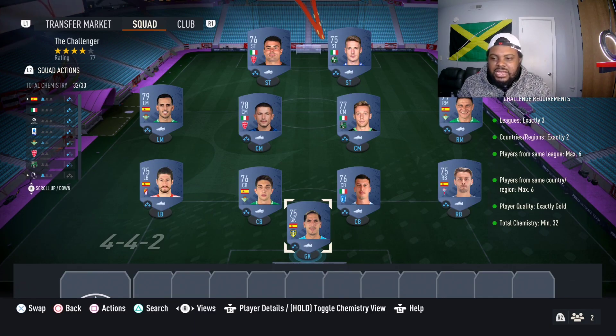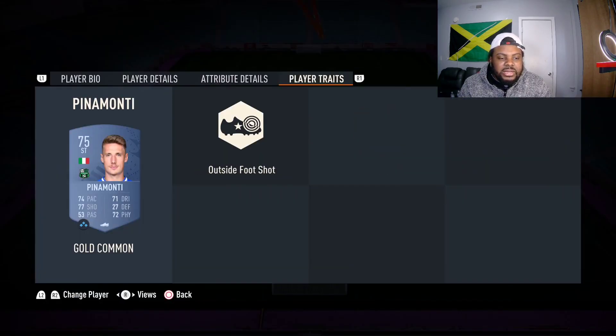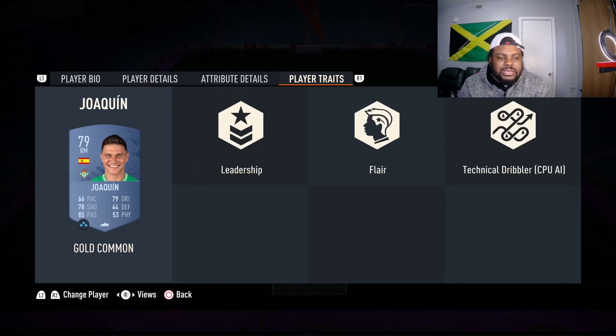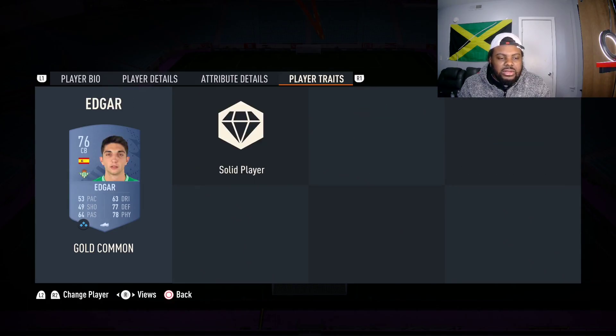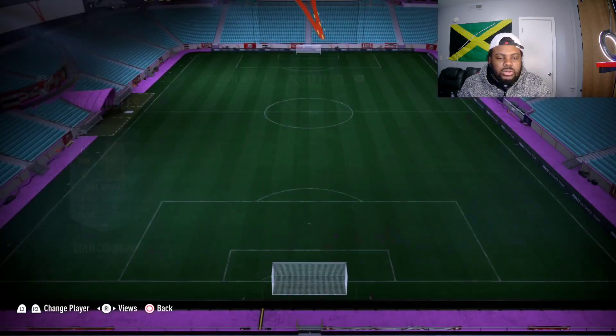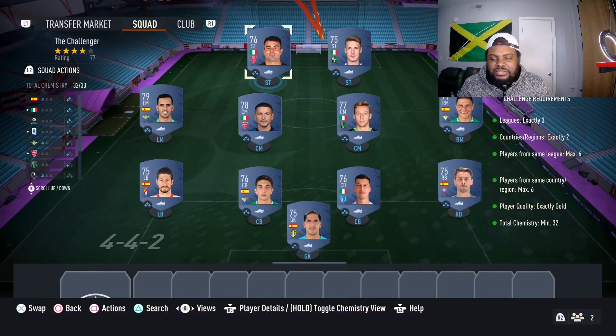First up we got the Challenger. We need exactly three leagues, two players from the same country, exactly six players from the same league maximum, six players from the same country maximum, exactly 32 chemistry. So first up we got Petania, Inamante, Sensi, Fratezi, Joaquin, Escudero, Edgar, Cancele, Heaven, and Joel Rebels in goal.